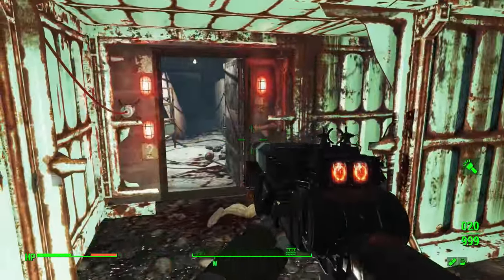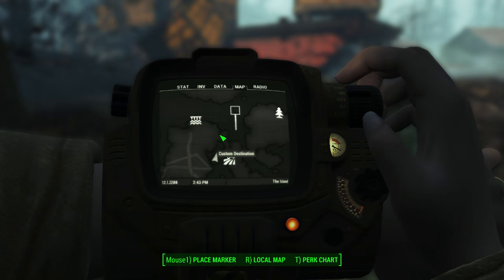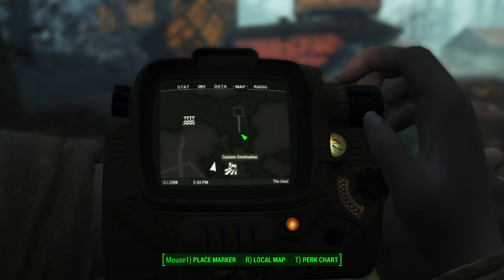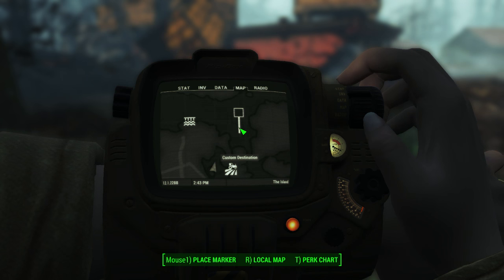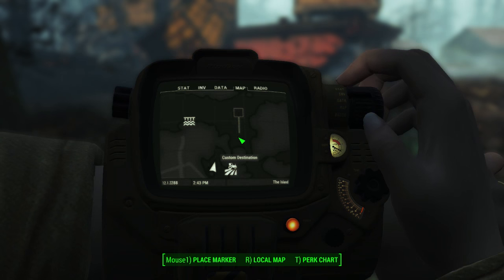Here's the actual door itself. And the third generator — you can see my custom map marker there — is right up here, and this one needs a perception check of, I believe, six. Mentats still apply for getting that done. You fix all three of those, and there's a little circuit panel beside them. You fix those and then flip the breaker switch to turn the generator on.